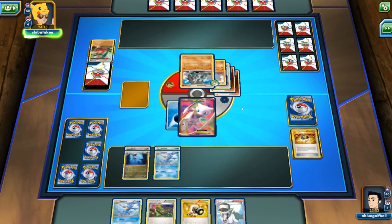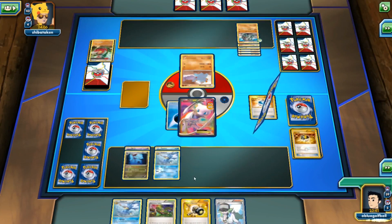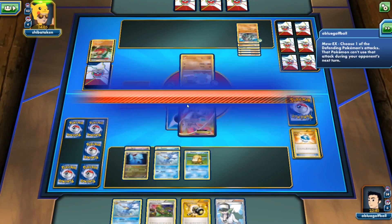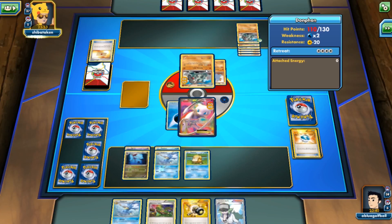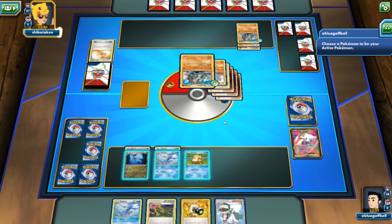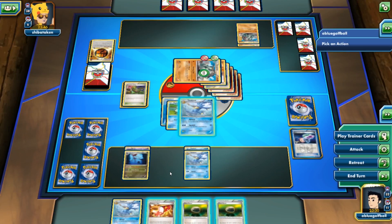My opponent is powering up Donphan and we get hit for 60 — we could faint next turn. We play Psyduck and use Amnesia to remove Tackle so our opponent can't tackle us. My opponent can still evolve Donphan and hit us with Strong Energy or Muscle Band for 60. There's the Strong Energy — we get hit for 60. We bring out Golduck on the bench and evolve it. Lucky top-deck — we get the energy drop. We play Dimension Valley and go with N.